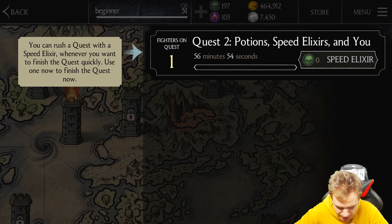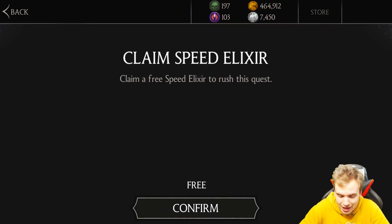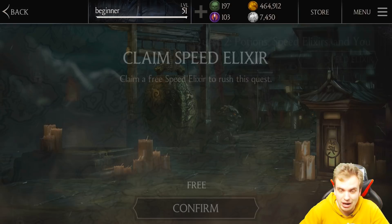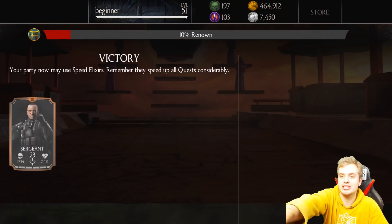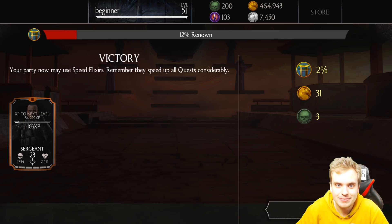You can rush a quest with a speed elixir whenever you want to finish quickly — use one now to finish the quest immediately. This game is so generous, it gives so much free stuff. Free speed elixir! I don't see any bugs — this works amazingly. Why is it bugged? Victory!